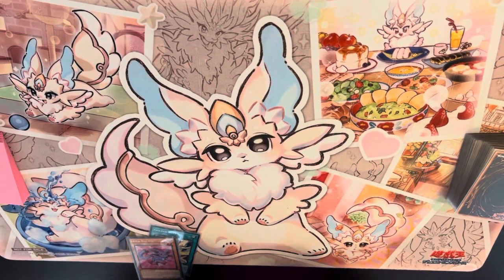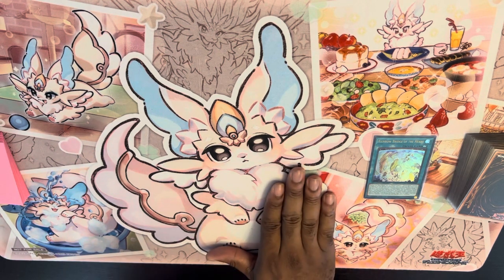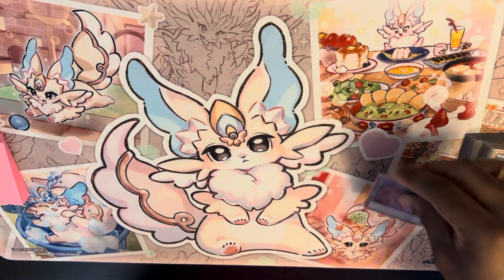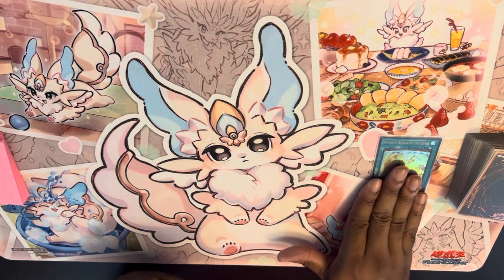First, we're going to activate Rainbow Bridge of the Heart. It has three effects. The first effect is that you get an extra Normal Summon of a Crystal Beast monster in addition to your Normal Summon. Already cool. The second effect is that if you destroy a Crystal Beast card, you get to add a Crystal Beast Spell or Trap from your deck to your hand — also super broken. And then the final effect, which is amazing, is that when a Crystal Beast card is placed in your Spell and Trap card zone, even during a damage step, you get to target one card your opponent controls, return that to the hand, and return this back to the hand. That happens on either player's turn — it does not matter when it happens. Just as long as something touches this back row, that effect will trigger.